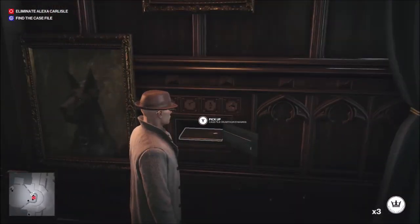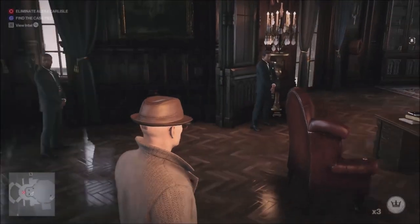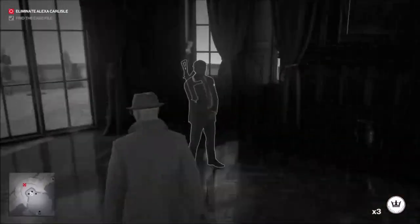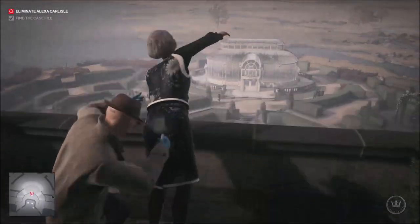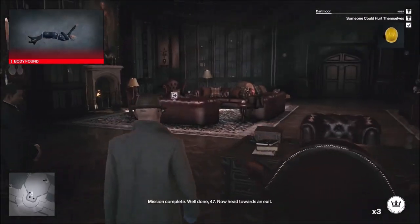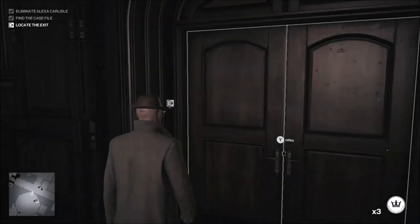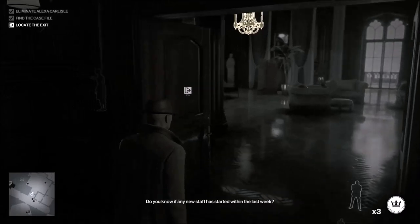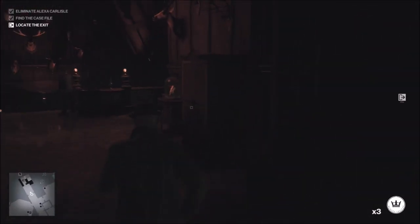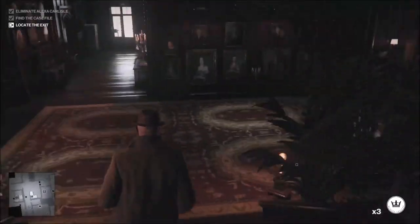She gives me the case file — Alexa Carlisle's compiled file on Arthur Edwards secured. Time to take care of Madame Carlisle now. I kill her and the mission completes. Easy! I like that a lot — I think I did pretty flawlessly. Nobody saw me kill her. I played detective the entire time. I framed the wrong person but in the end it didn't really matter because she said she wouldn't do anything about it.